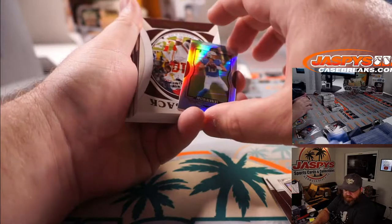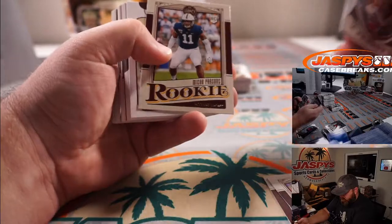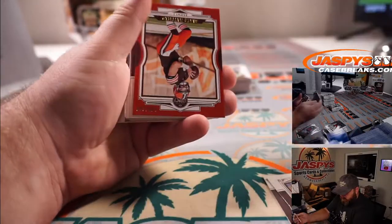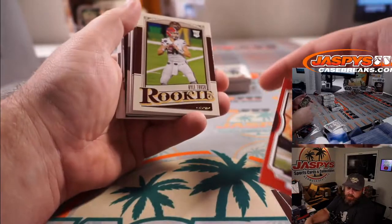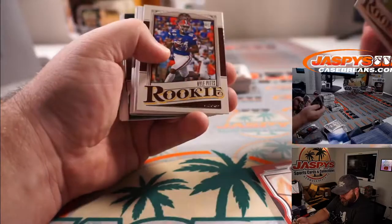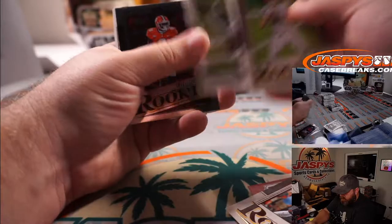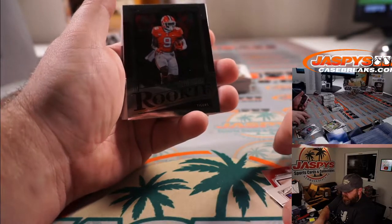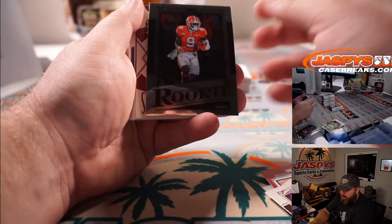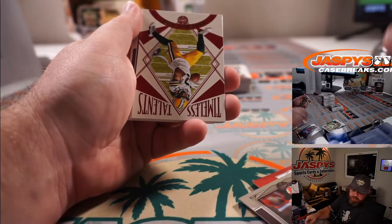Justin Herbert mini silver for the Chargers, Nicholas Galvan. Baker Mayfield out of 299 for the Browns and Glenn Campbell. Kyle Pitts for the Falcons, Reed Pierce. And Travis Etienne — where'd he end up? Jacksonville Jaguars, Will Driggers.